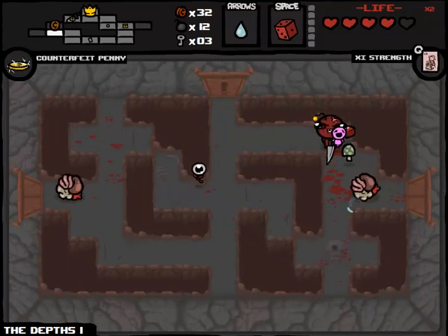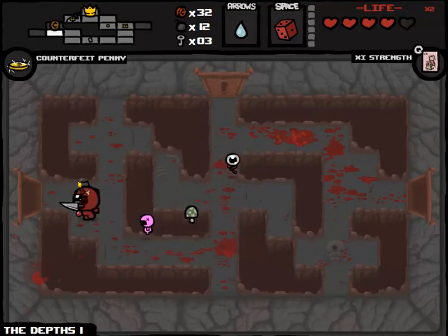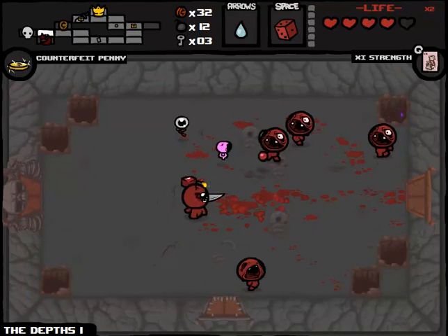Here we are on Depths Part 1, which means we will be - oh my god, how did I miss so many shots there - we will be moving on to the Mom boss fight soon, which means no more Counterfeit Penny. We'll be rolling with the Polaroid instead, which is okay.